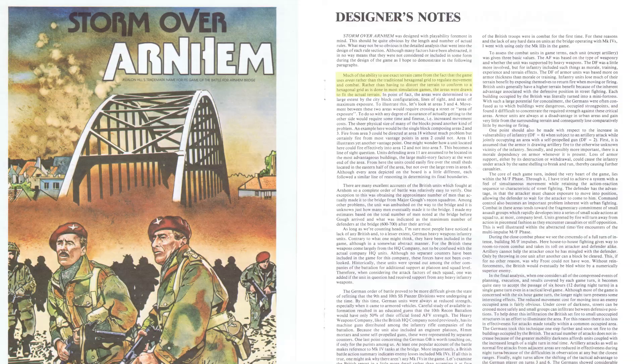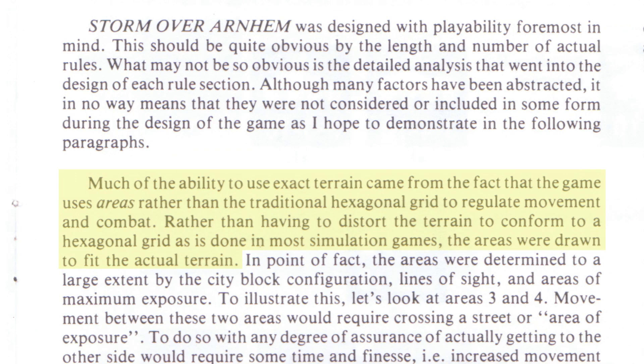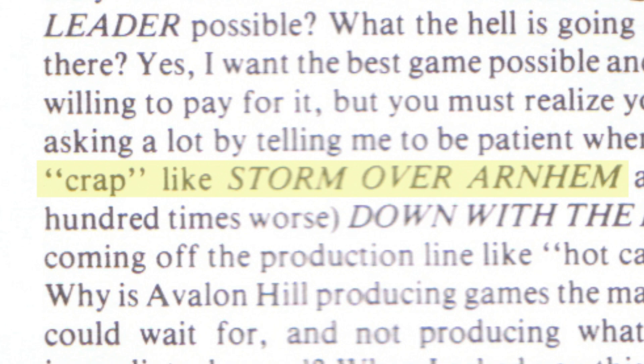Allen even anticipates some of these complaints in his designer's notes. He argues that area movement actually leads to a more realistic depiction of terrain, stating that much of the ability to use exact terrain came from the fact that the game uses areas rather than the traditional hexagonal grid to regulate movement in combat. Rather than having to distort the terrain to conform to a hexagonal grid, as is done in most simulation games, the areas were drawn to fit the actual terrain. Notice how he throws in that 'distort the terrain' bit. That didn't prevent people from calling Storm Over Arnhem crap in letters to the editor of the Avalon Hill magazine, The General.